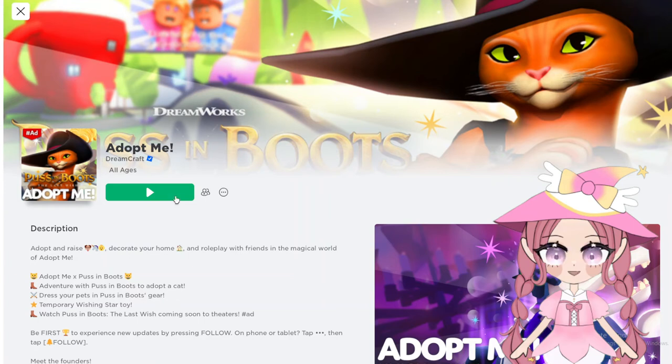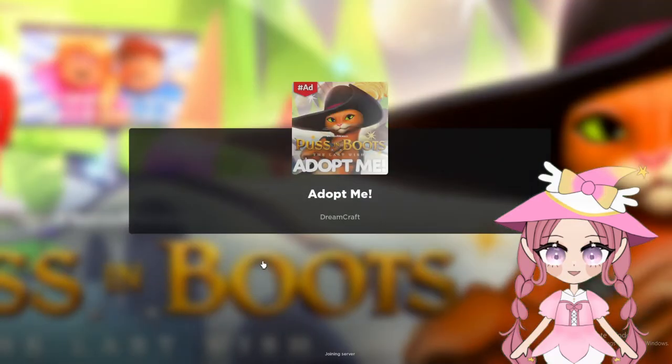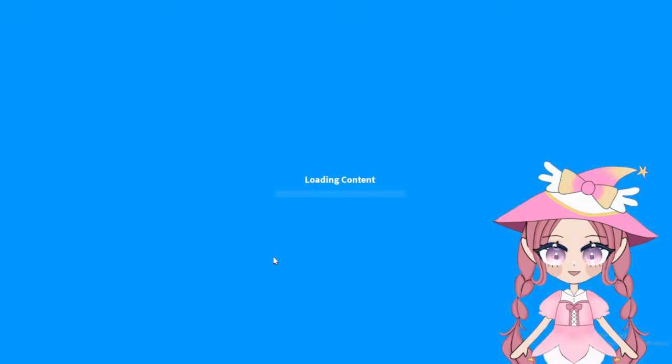Hey guys, welcome back to Roblox Mom! We are going to be in Adopt Me, going to take a look at the Puss in Boots update and grab that cat. I haven't been in the game yet so let's see what it looks like. I have talked to Puss in Boots but I have not been in the mini game yet.